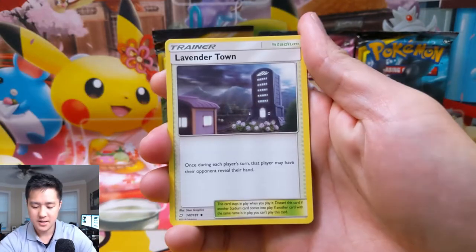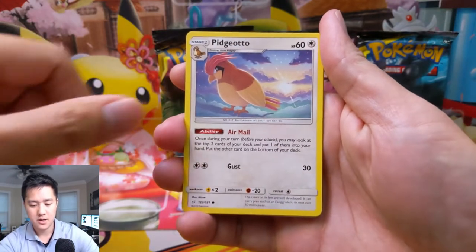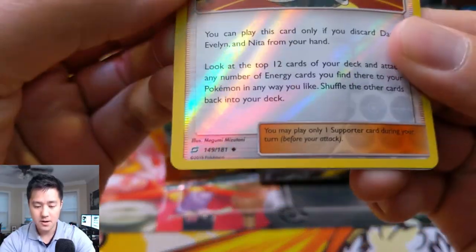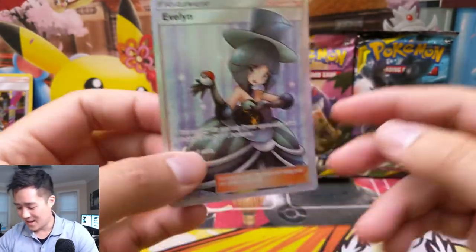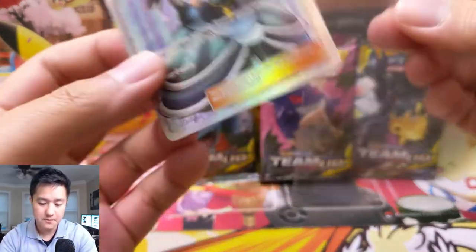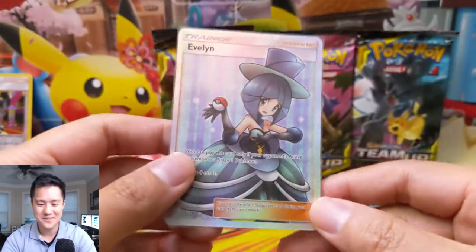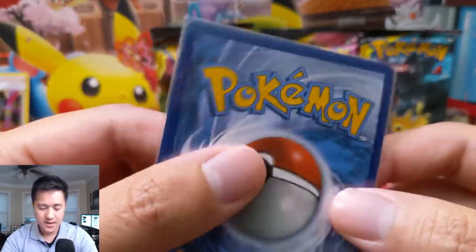Alright, so for our first pack we have a Fighting Energy, Lavender Town, a Wartortle, Heliolisk, Pidgeotto, a Nidoran, Cosmog, Magikarp, Zorua. Our reverse is a Morgan — that is not a rare. And there we go, we have a full art supporter! Let me just grab a perfect fit sleeve. Boom! Full art supporter — and I think that's seven points. That is a perfect start to this round. This card looks quite nice.